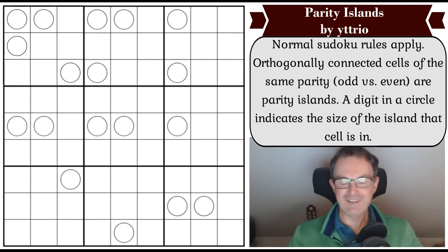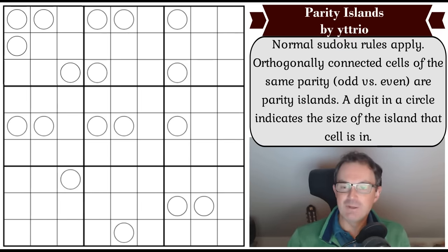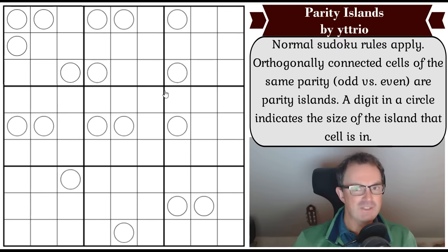Hello, welcome to today's edition of Cracking the Cryptic. I had the wrong glasses on so I had to quickly switch them over - otherwise it would be a new episode of Simon and the Sudoku, not Wallace and Gromit with the wrong glasses. Probably be just as dramatic anyway. What are we doing today? We're doing Parity Islands by Itrio.